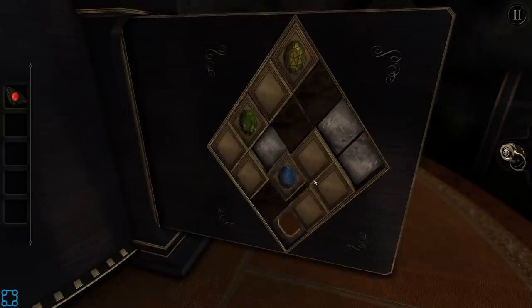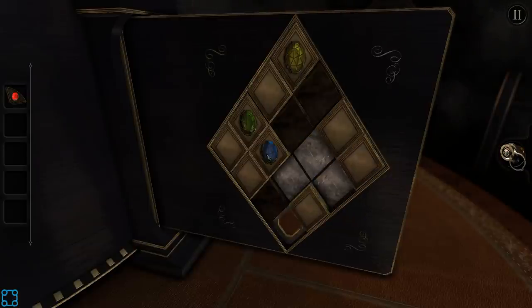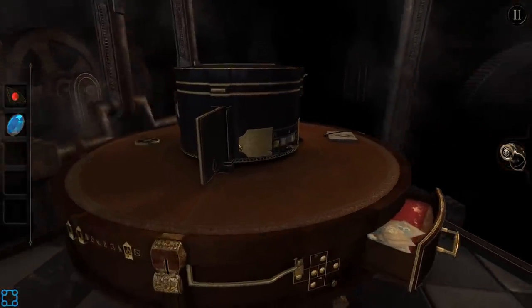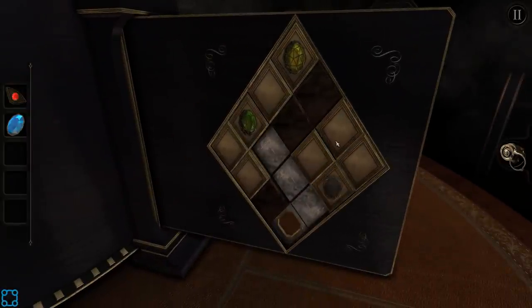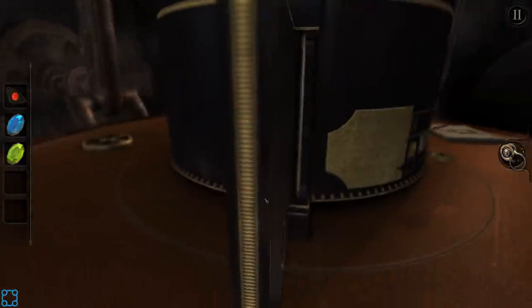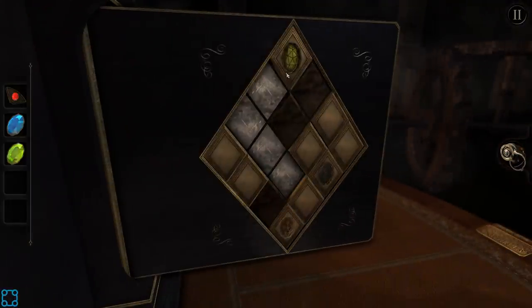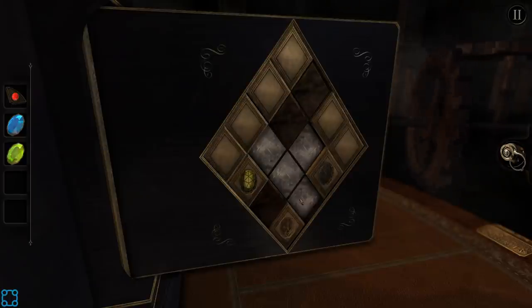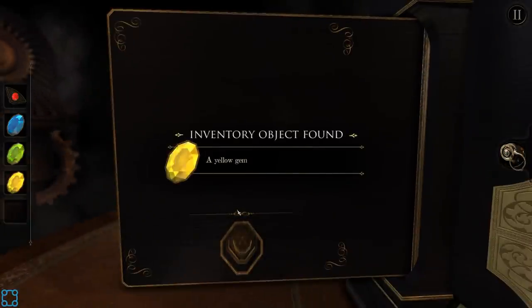I assume what you're supposed to do is get the gems into that slot at the bottom so they fall out. There's a lot more space here. Got the blue gem. Got the green gem. There we go. Probably one of the easier block sliding puzzles I've ever done.